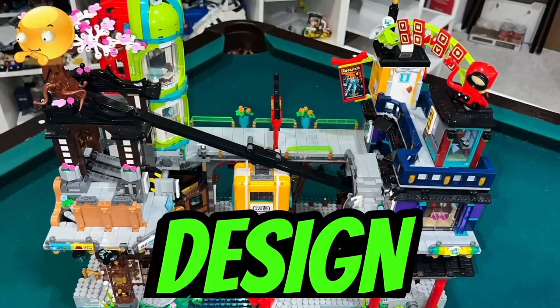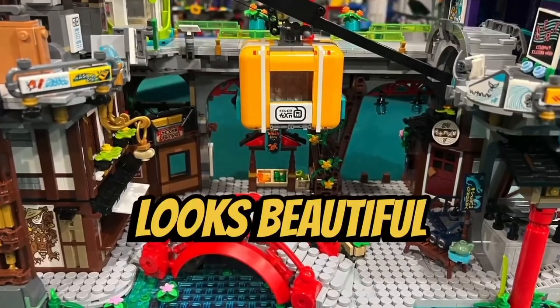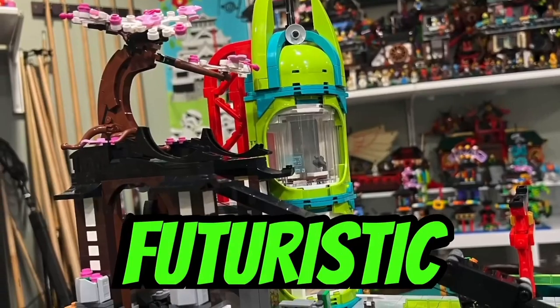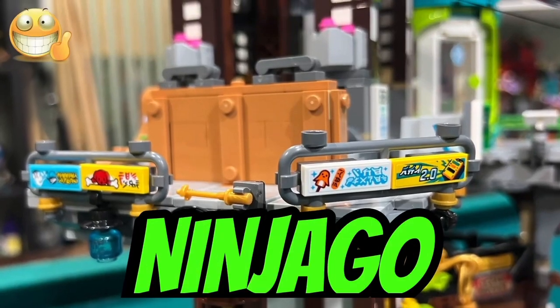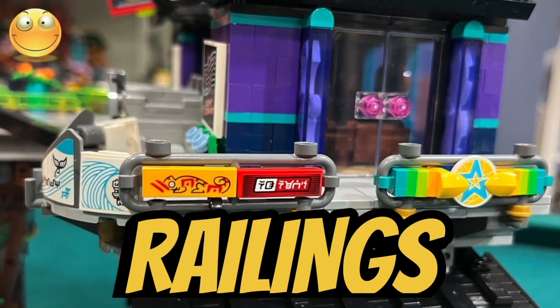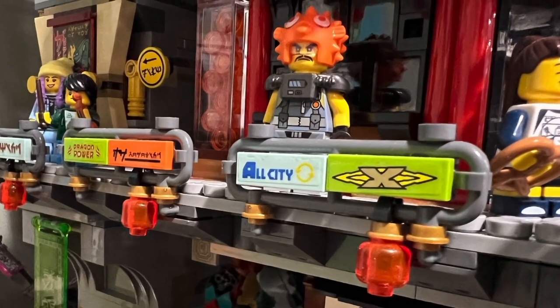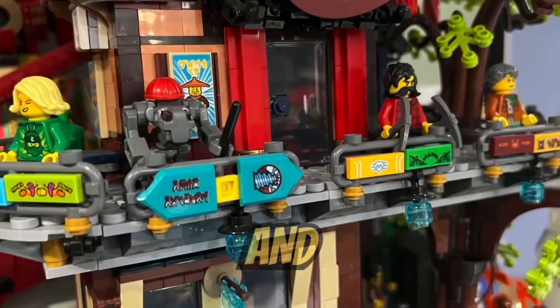I like how unique the architectural design of this set is. The bottom floor looks beautiful with its hardwood exterior, and the top floor looks so unique with its futuristic-looking buildings. I like how the Ninjago City Markets have the familiar billboards along the railings, similar to the billboards included in the Ninjago City, Ninjago Docks, and Ninjago Gardens.